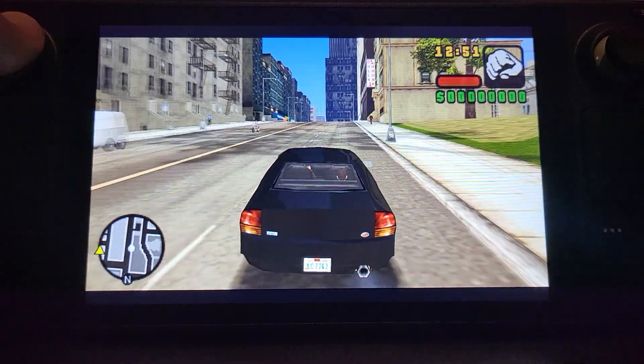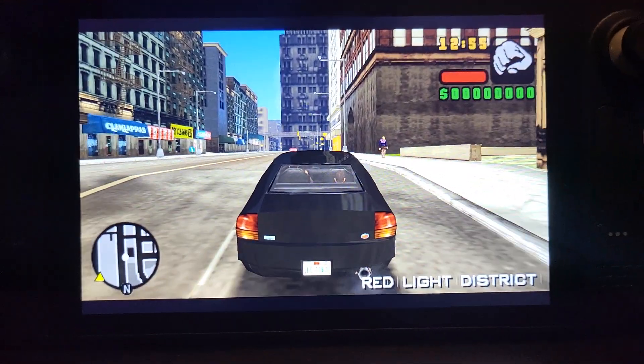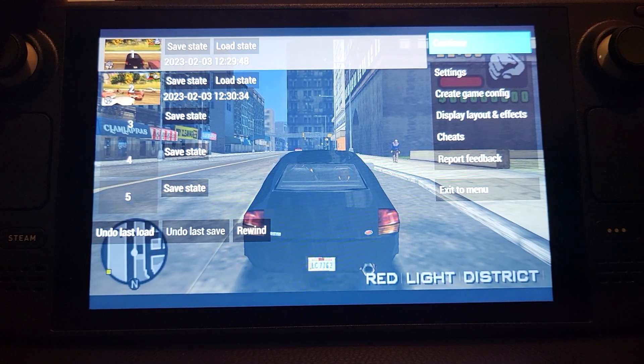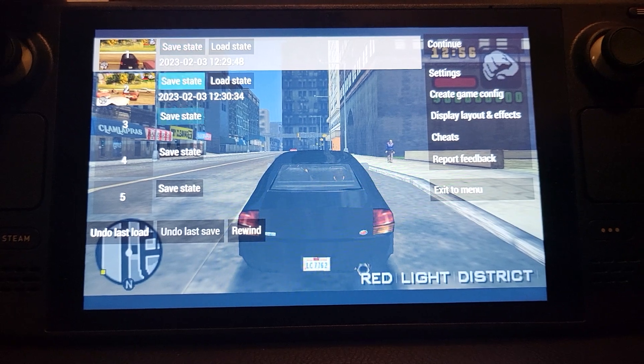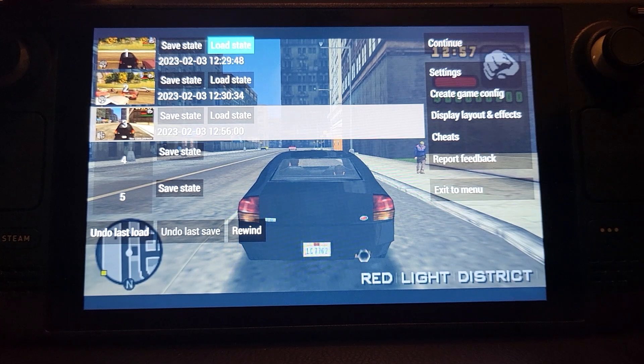So if I want to click Save, for example, and then Load — we've loaded it. The game is lagging for me because I've got Rewind enabled — I'll disable that in a second. You can go back to a save, click Save, and there it is. You can also Undo Last Load, and you can Rewind.